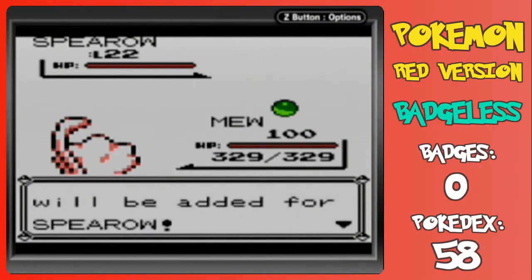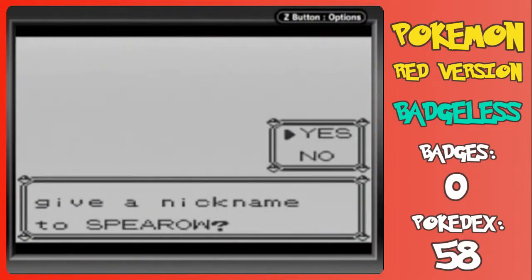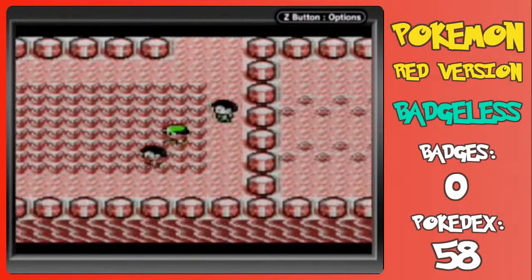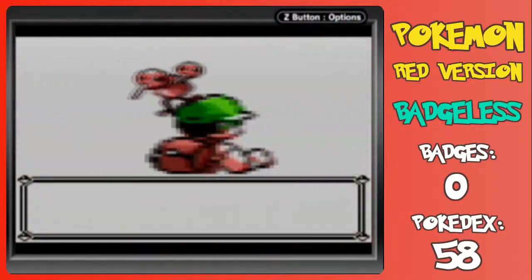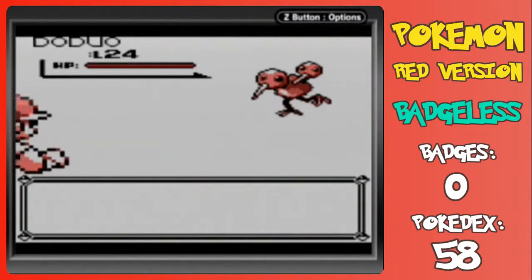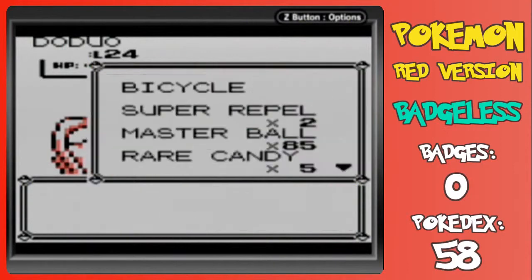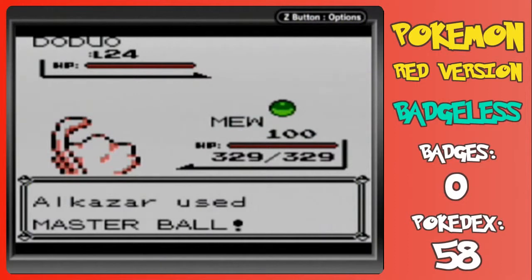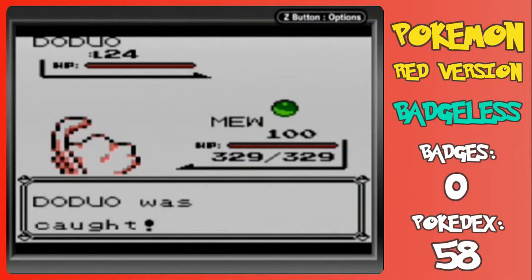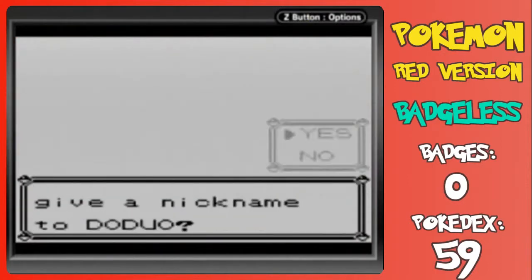I'm tempted to stick around here and get a Doduo. Depends on how long it's going to take, because we still don't have our start menu. Doduo did not take very long. This is going to be our third capture of the episode and our 59th Pokemon. We're surprisingly close to being done with this series, because so many Pokemon we have, we can just evolve and get so many more from that.